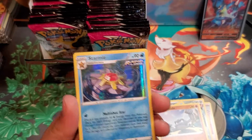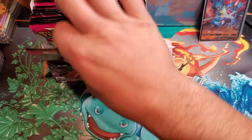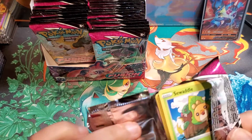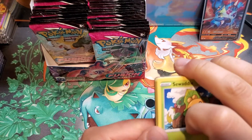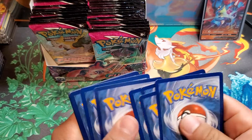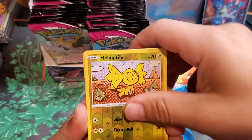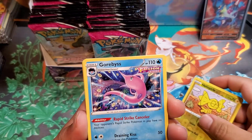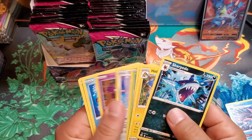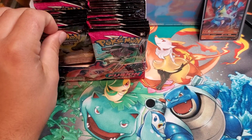We got our first holo — hollow Starmie! Very nice. We will take it. On to the next one — this feels a little bit heavy, a little bit thicker, so maybe there'll be a nice hit in here. Code card. Going to go through this a little faster: reverse holo Heliolisk, Togedemaru, and an Aegislash for our rare. Not bad, keep moving on. This set came out this week.